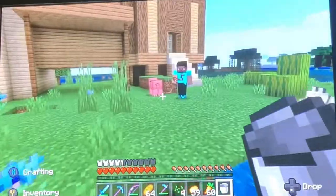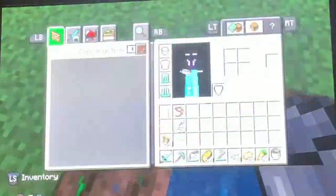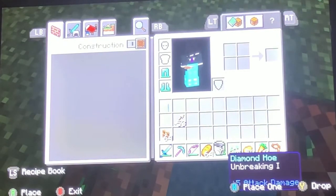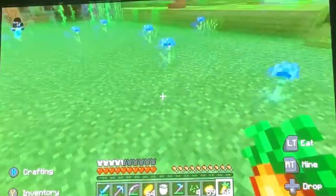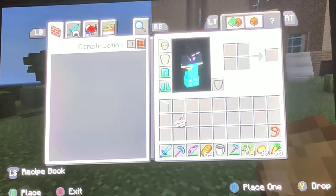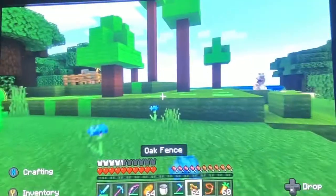Oh, you dropped a saddle for a lead. Oh, it's in here. What does a lead do in here? I have my fences here. This is going to be a lead used for my horse.